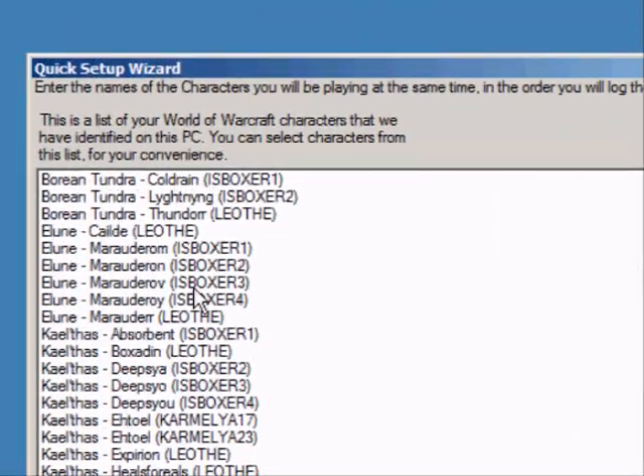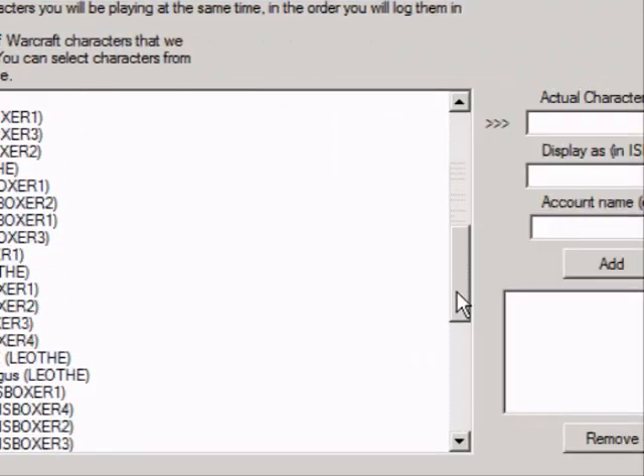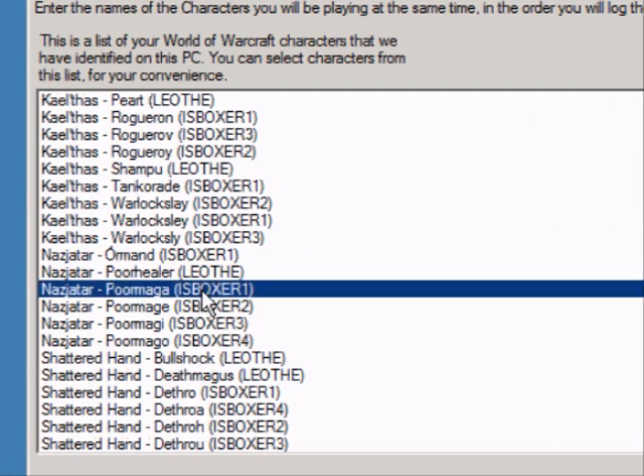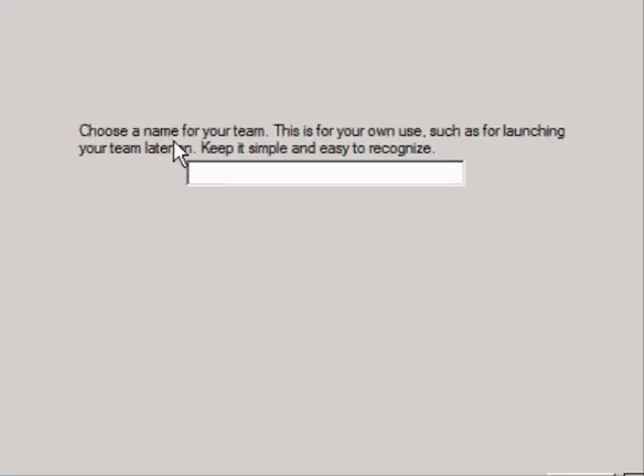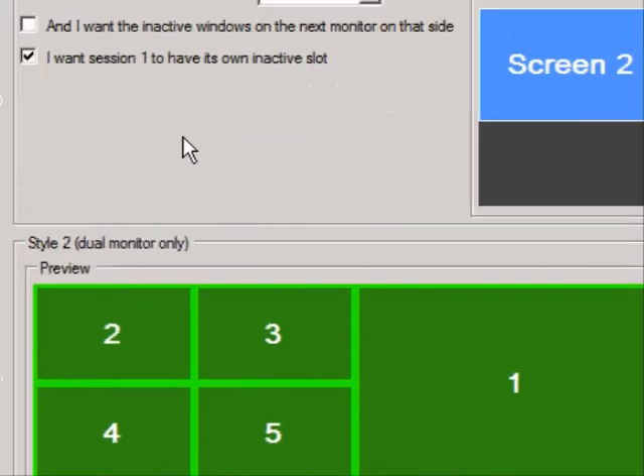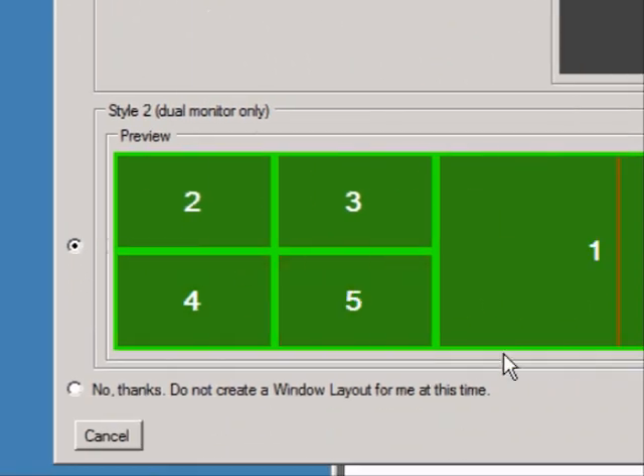Next we tell ISBoxer which characters we're going to play together. Mine were detected, so I can just double click in the list, otherwise you would type them in the boxes to the right. Next we pick a name for our team of characters, and then I pick a window layout from the generated styles.